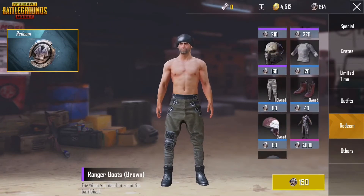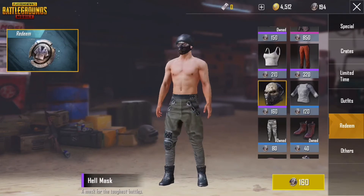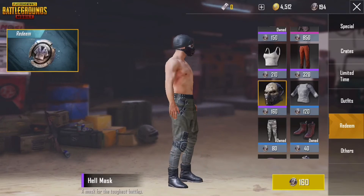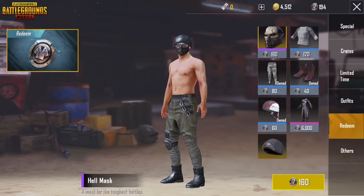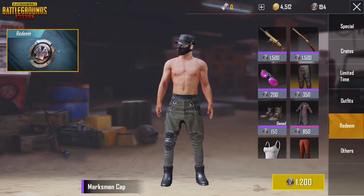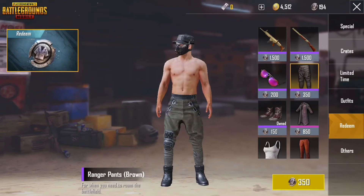These Ranger Pants here — I already got these Ranger Boots but I'm wearing the Season 3 combat boots at the moment. I thought about this Hell Mask but I don't really care for masks too much. That actually looks pretty cool with that hat, but that hat is pretty expensive — 1200 frag — that's going to take forever to get.